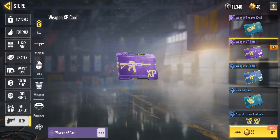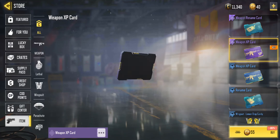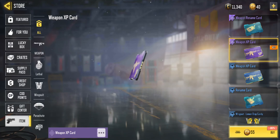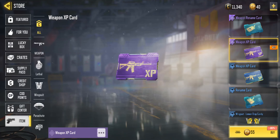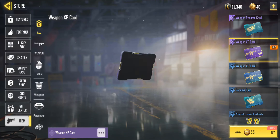In the Epic Purple rarity, you can see they are worth up to 200 CP, currently reduced by 80% to 55 CP. But this is still an absolute rip-off, because you need these to upgrade your guns and without them you cannot upgrade your guns.